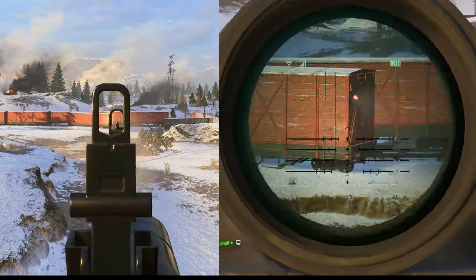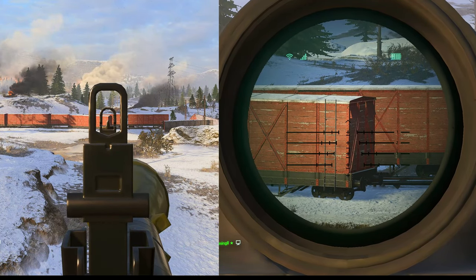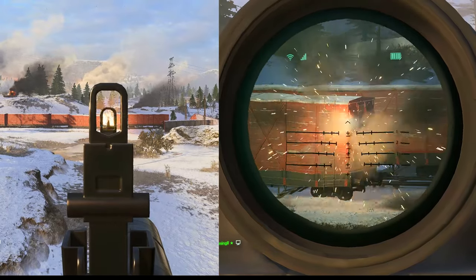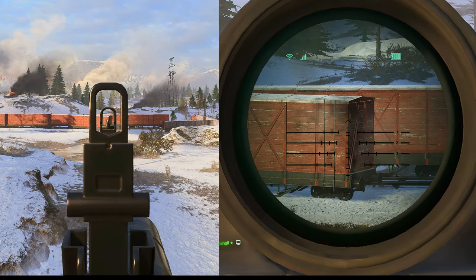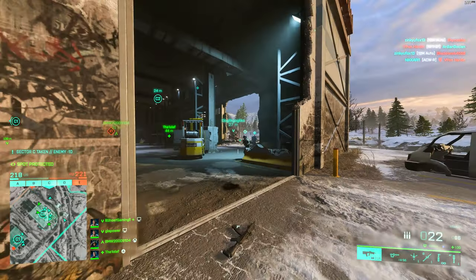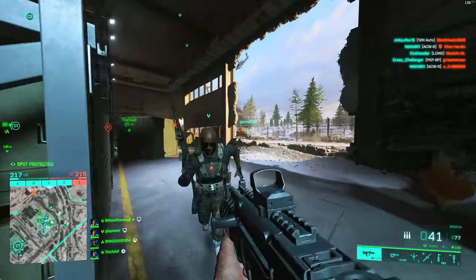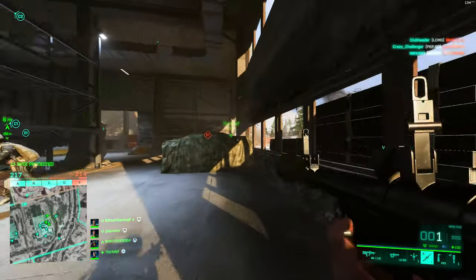Moving on, let's check out the velocity. As you can see there's really not a massive difference when we slow things down. The M5's velocity is a little bit faster than the RPG's, but really not by much. The RPG is way faster than it was in Battlefield 4, for example, and projectile drop seems to be pretty similar as well.